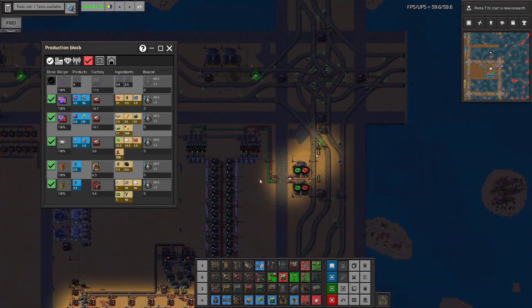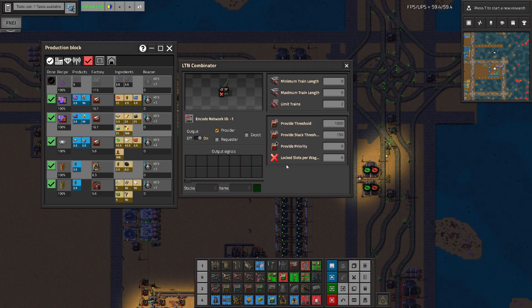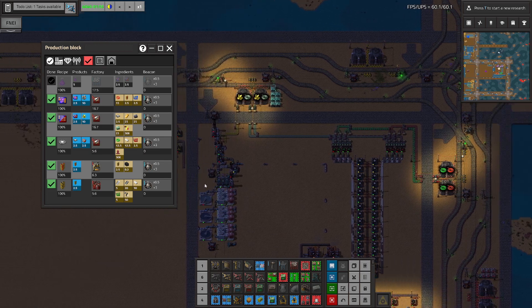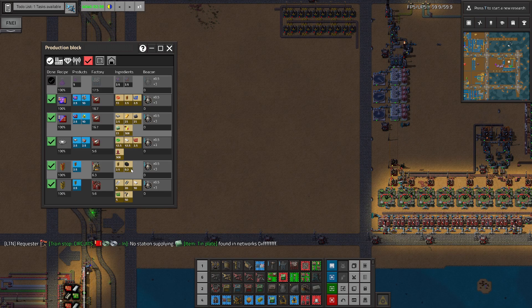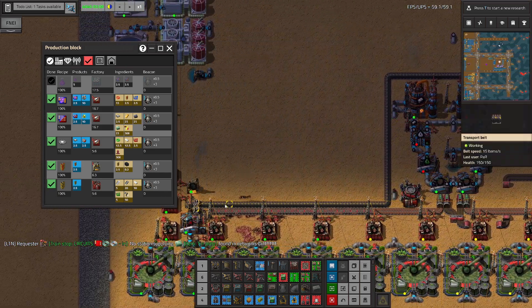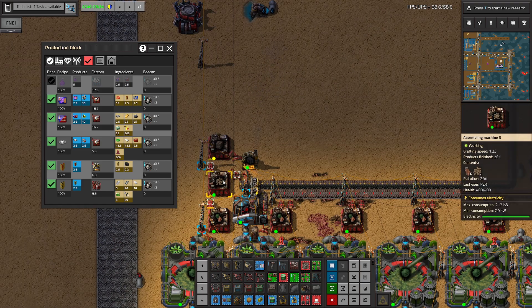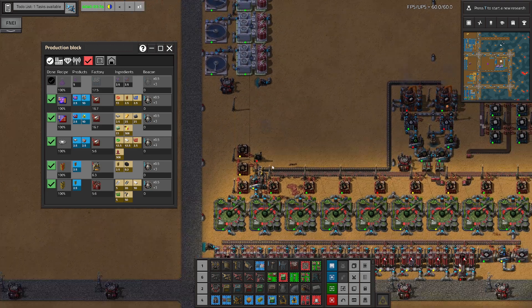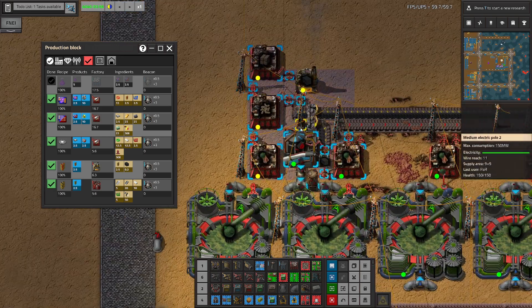Let's see — is this thing enabled? Yes. It's really important to make sure that these combinators are enabled because they are setting lock slots per wagon. We need a tiny bit of charcoal. I'm not sure I want to request charcoal — maybe I will just belt it from here. Yeah, I think I'll just belt charcoal from here.